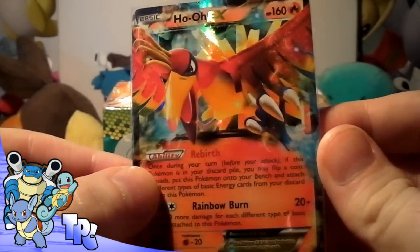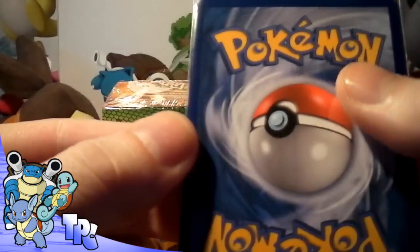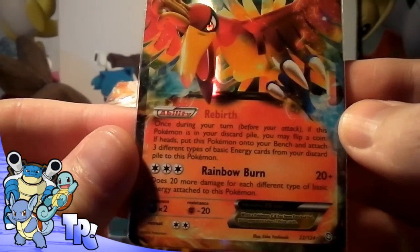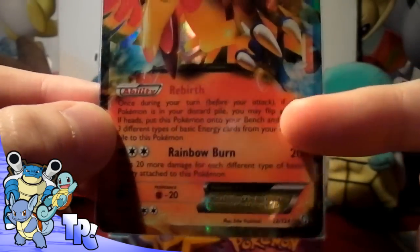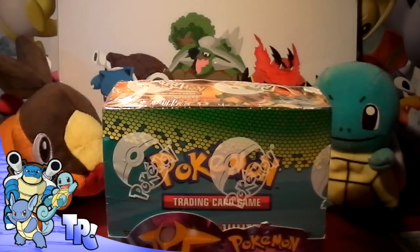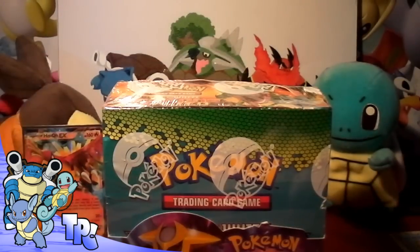That is absolutely gorgeous. Love the reds in it. It's got a tiny white speck at the top — you can probably see it there — but I don't mind, it's in my collection now, it's all good. That is actually a really good ability: Rebirth. It's like a Phoenix ability. The reds are blurring it up a bit on camera, but yes, I am really happy with that. I'm just double sleeving it up. Wicked — first EX, let's see if we can hold on to it.